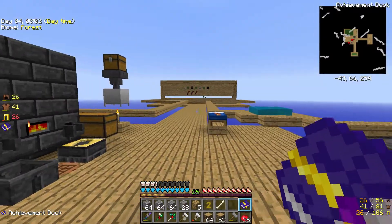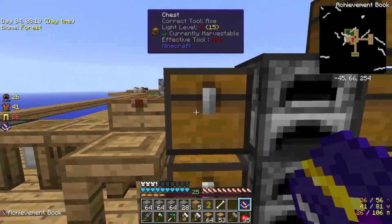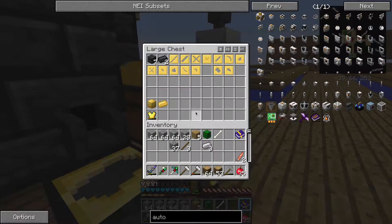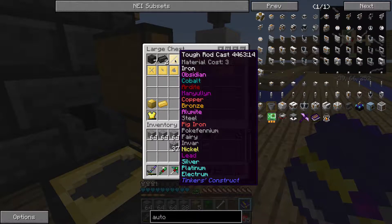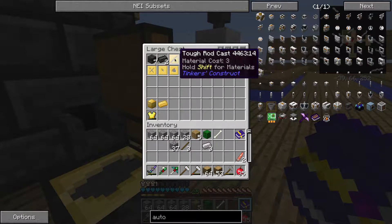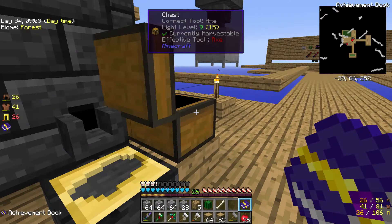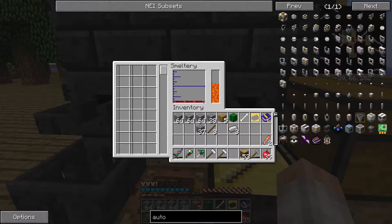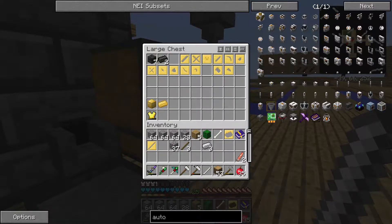I think I only need one because we're going to upgrade. The casts — the way Tinkerers' Construct handles the casts is kind of cool because you can tell right off the bat what it needs with the material costs and what you can put in the cast. So obviously iron — I'm using iron. We're still really early tech. I've already upgraded the blade on my sword, but I want to upgrade the handle next. Let's put you in there.